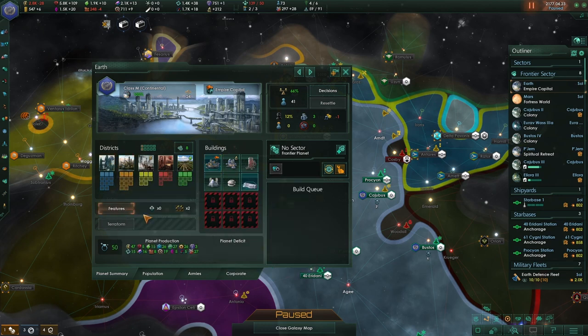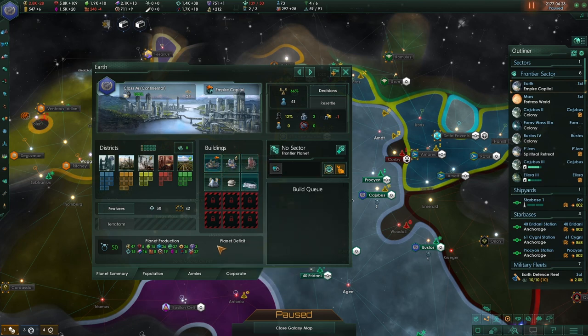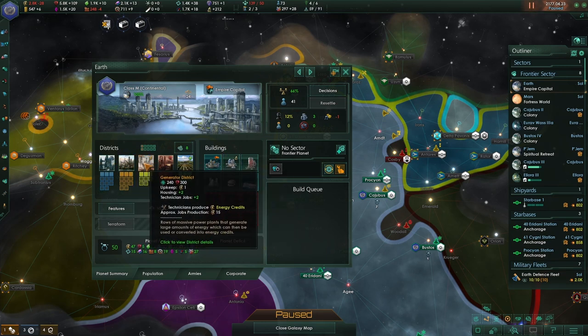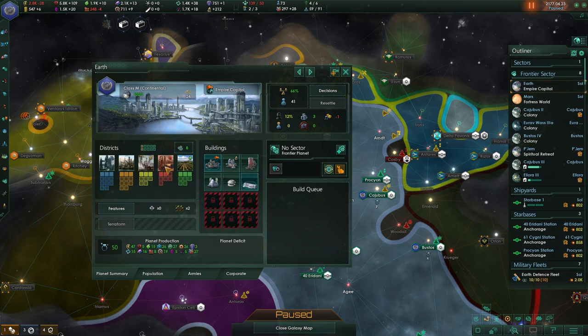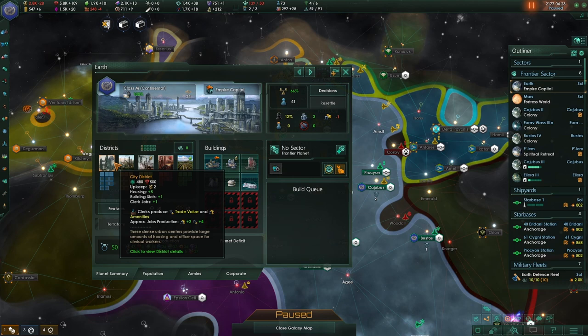New Civilizations is a little bit more like the base game where you have 12 buildings — well really 11 buildings, because the planetary administration building is always there. So you really have kind of 11 buildings, which sometimes give jobs, but really your jobs come from the districts as well. I find that very interesting because of course in New Horizons it's more like the way Stellaris used to be, where there are a lot more buildings and districts didn't give you any jobs.